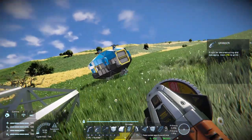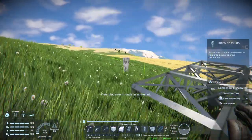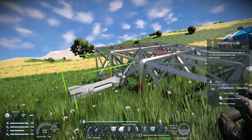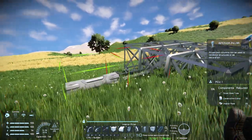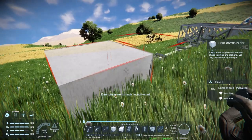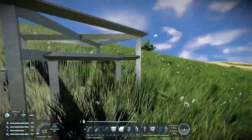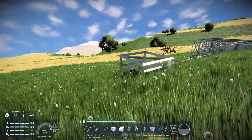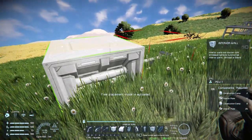Next we want to build some power. We're going to build two wind turbines. The wind turbines need clearance - they need to be away from any static grids, don't obstruct them, and you need to have them at least six or seven blocks up for them to work effectively. I'm going to push this out by several blocks, then do another one about five blocks further out.